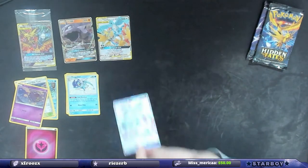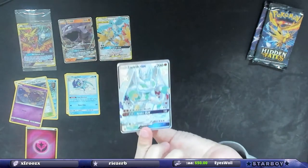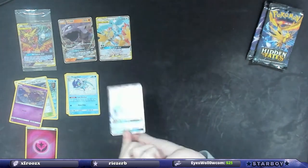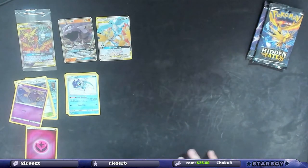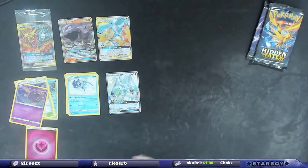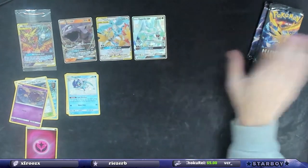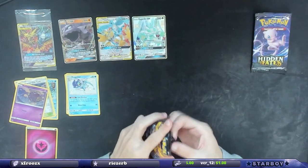That's a hit — Zygarde GX in my reverse holo slot! I think it's a shiny vault card. I'm looking at it — yes, it is SV shiny vault. Oh shit, so I have three shiny vault cards! Let's go! Oh my god!